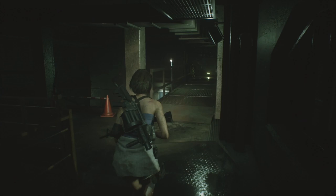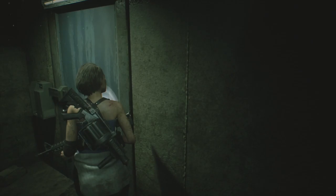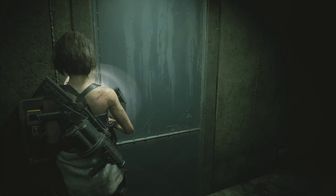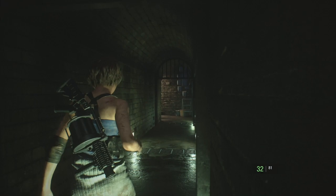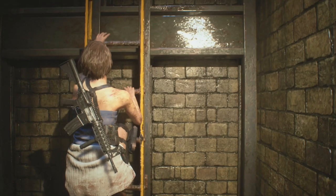Come through here and down this ladder. There's a note on the wall: 'Increased Sewer Security'. Use the battery pack again. Once you come through this door, turn around - there's a Charlie doll just above the doorway we just came through. Head along here and up the ladder. Switch to the grenade launcher - we're going to use the last two flame rounds to free up some space. The flame rounds aren't very good in this game by the way, not like they are in RE2 Remake.